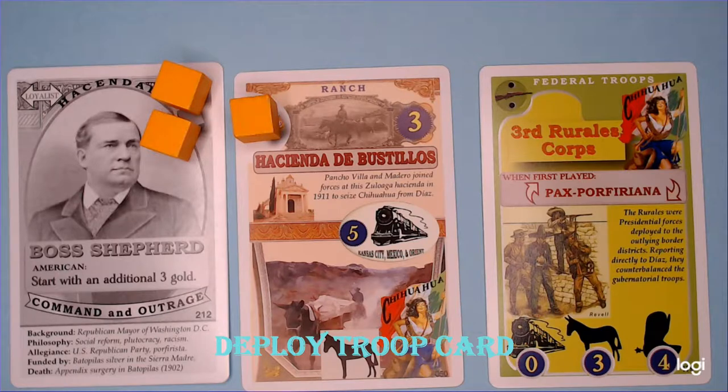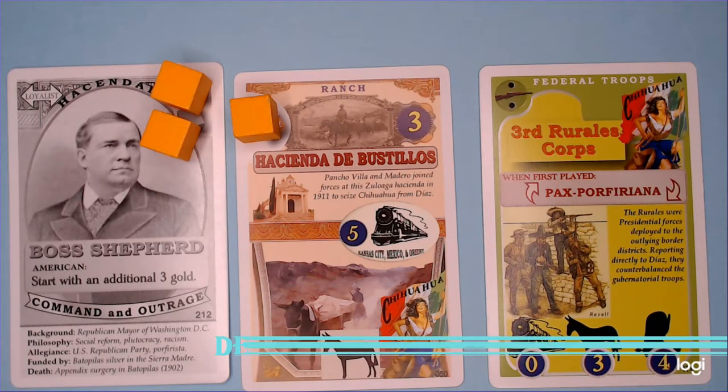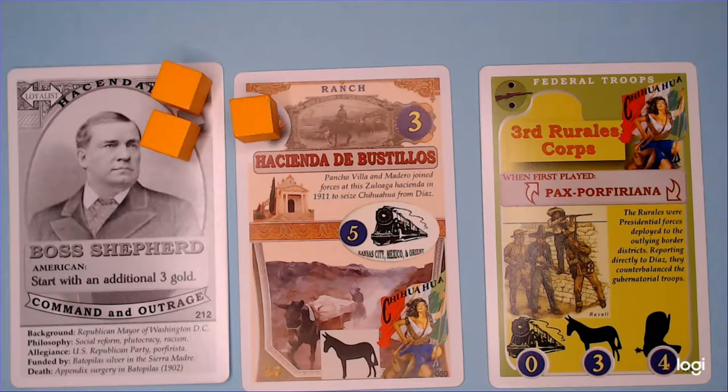Here we have a Federal Troops card in Boss Shepherd's hand and he wishes to protect his ranch by playing and deploying the troops to the Ranch card. First we need to check whether the region is correct. The Ranch Enterprise is in Chihuahua and the Federal Troops card has a Chihuahua flag, so the jurisdiction is correct and these troops can be deployed to the Ranch. The second check is the cost of deploying these troops. The Ranch does not have an upgraded connection and therefore is relying on the mules for access to the Enterprise. The cost of the troops being deployed by mule is three gold, and therefore the player pays three gold to deploy the Federal Troops.